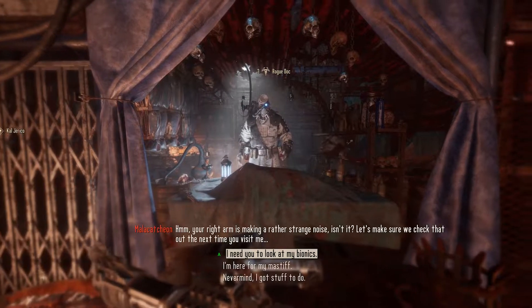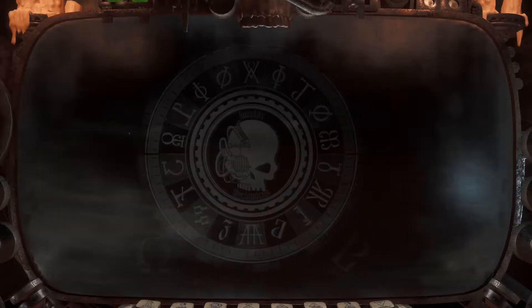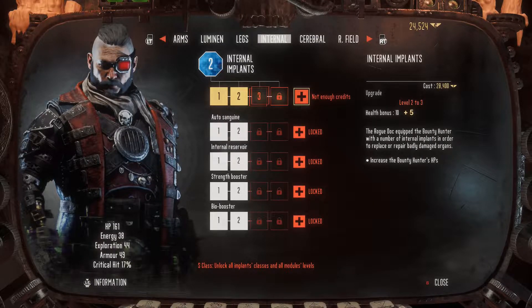I highly suggest visiting the rogue Dr. Malik in Martyr's End to increase your heightened senses biotic. It slows down the speed of combat for a short period of time, so if you're trying to pick off a certain part of an enemy, that's pretty useful.